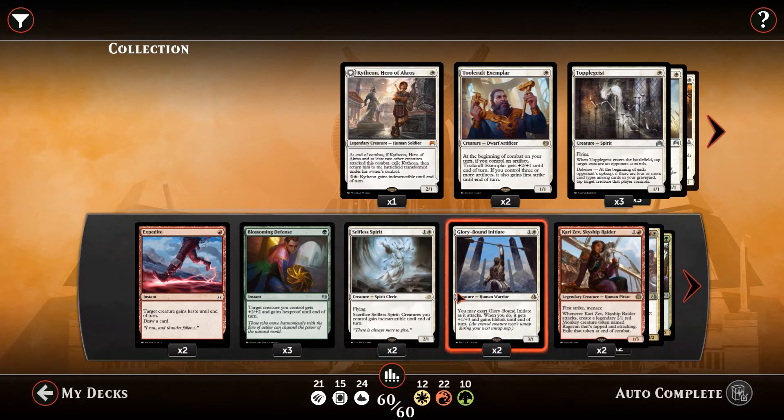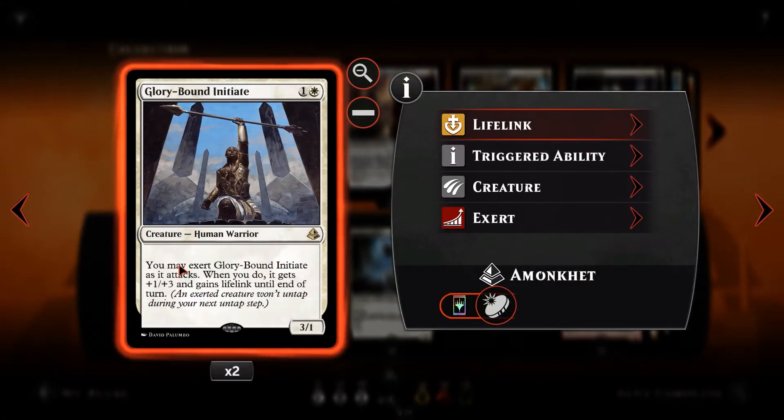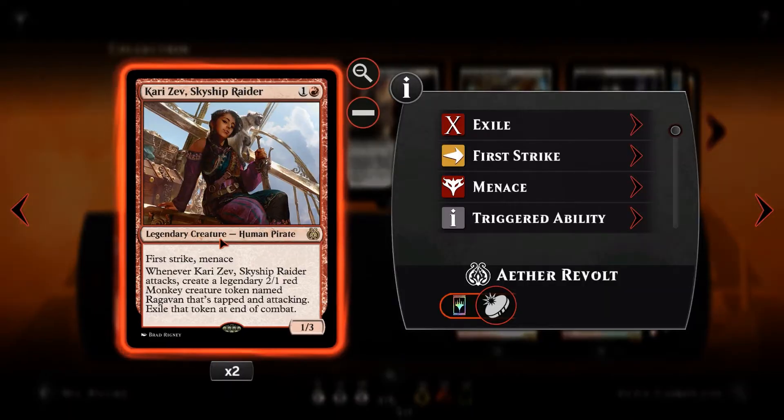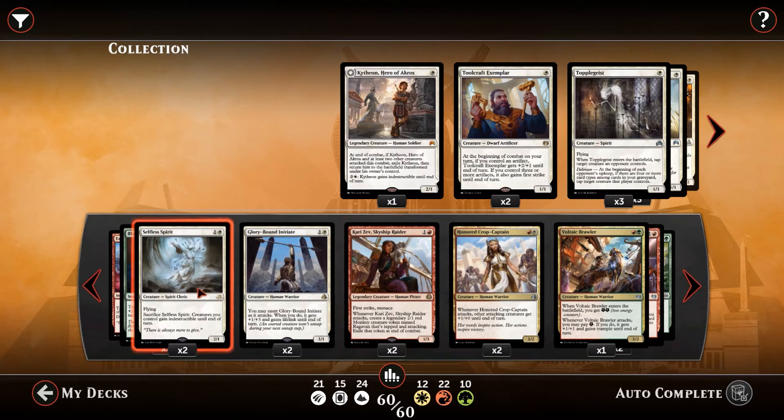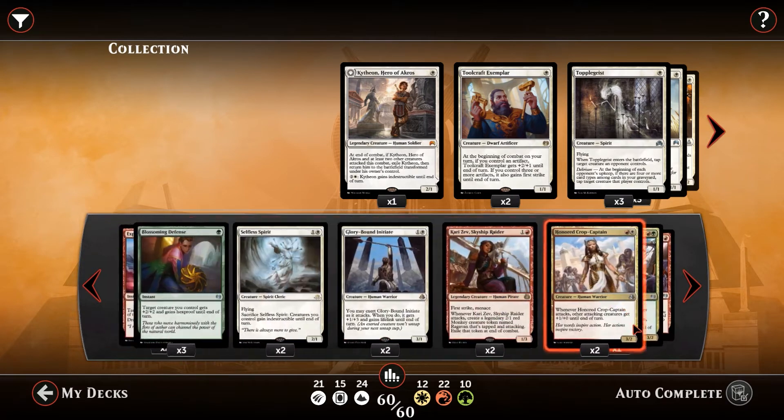The basic idea of this deck is to pull out some really good value creatures. Things like Glorybound Initiate, which has some exert abilities to become a 4/4 lifelinker. Kari Zev, which constantly makes a lovely monkey to torment your opponent. Honored Crop Captain to pump up your team's stuff, and so on.